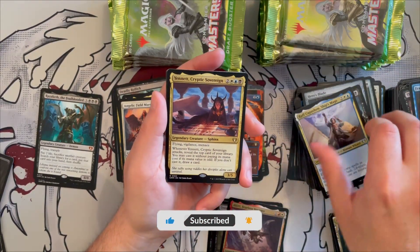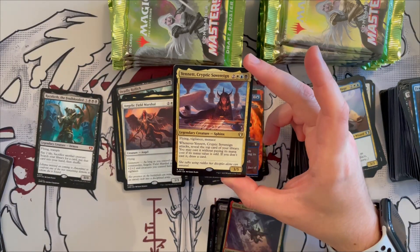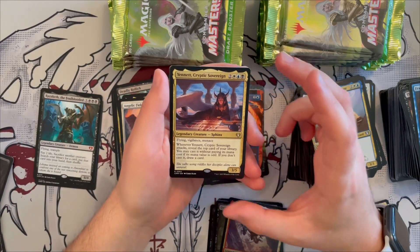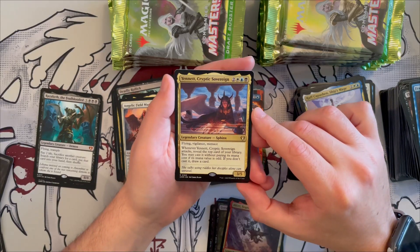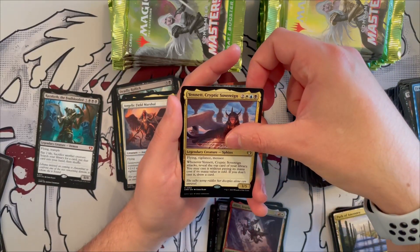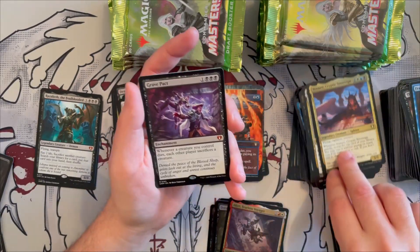Yennett, Cryptic Sovereign is an Esper card — a 3/5 sphinx with flying, vigilance, and menace. Costs five. Whenever it attacks, reveal the top card of your library; if its mana value is odd you may cast it without paying its mana cost. If you don't cast it, draw a card instead. Not bad — gives you tons of advantage, basically letting you play off the top of your deck. It's a rare.